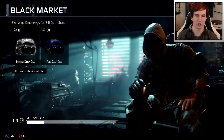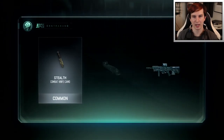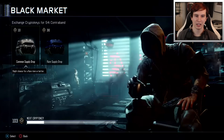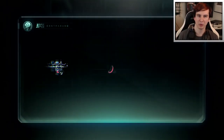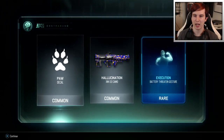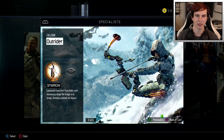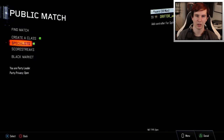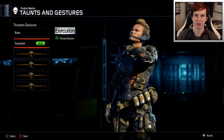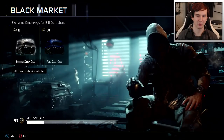I need an epic. I got some legendaries today but I still haven't had any epics yet. And I got a feeling this one's gonna be really common. Yep, that's pretty common. Just common peasant stuff. 54i contraband decal, hallucination camo, and execution. Battery threatened gesture. Let's go check out Battery - execution, just a throat slit. Go back to the black market.